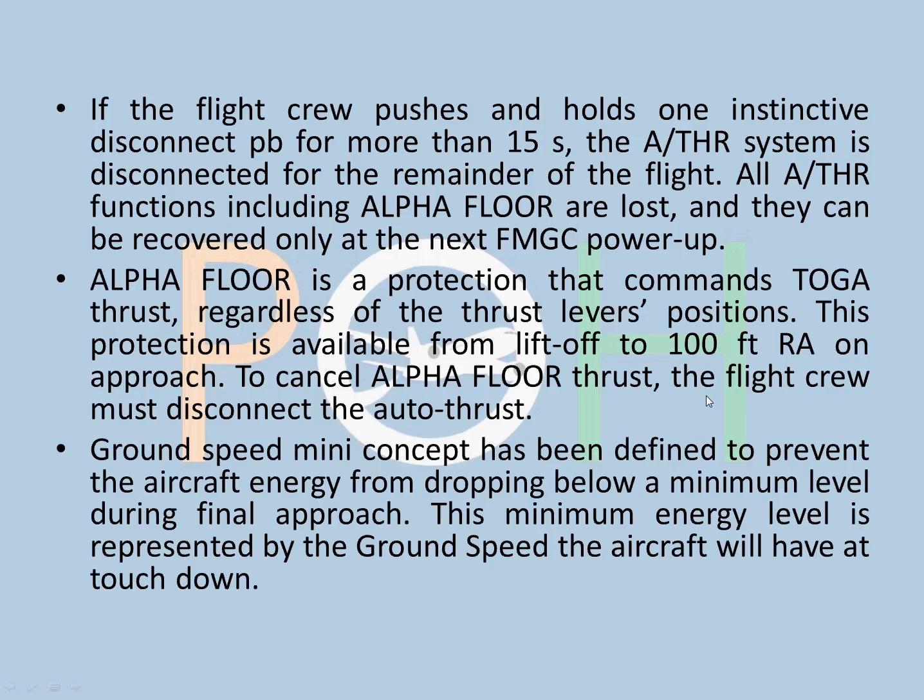Alpha floor is a protection that commands TOGA thrust regardless of the thrust lever positions. This protection is available from lift-off to 100 feet RA (radio altimeter) on approach. To cancel alpha floor thrust, the flight crew must disconnect autothrust. For example, if the aircraft is in a stalling condition and detects a stall, it will activate alpha floor protection where the angle of attack may be very high, and it will command full TOGA thrust irrespective of the thrust lever position - even if it is at idle - to recover from the stall.